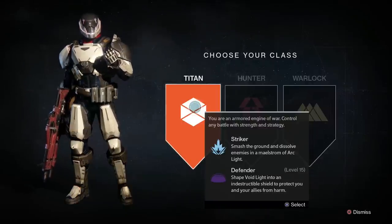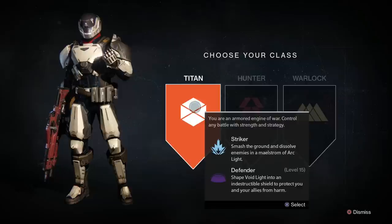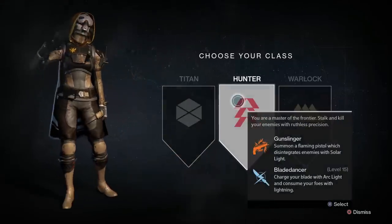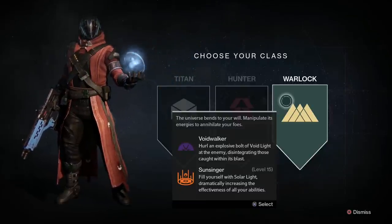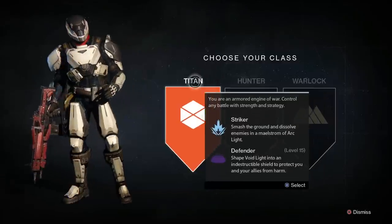The Titan, if you want to think about them as archetypes, is the tank. The Hunter is the rogue, and the Warlock is the mage with his little blue ball in his hand - a spellcaster. So there's spells and guns.